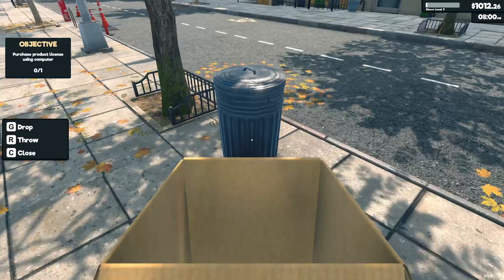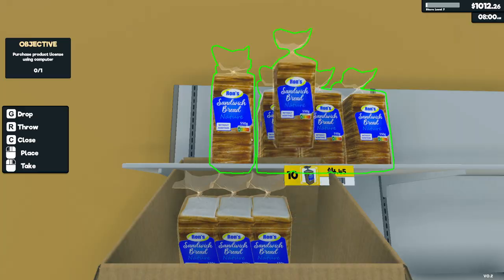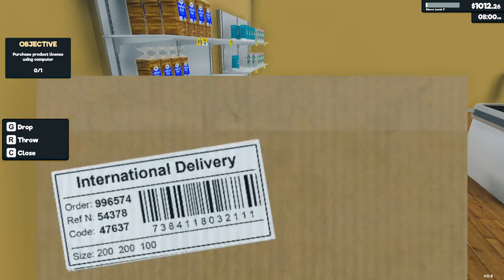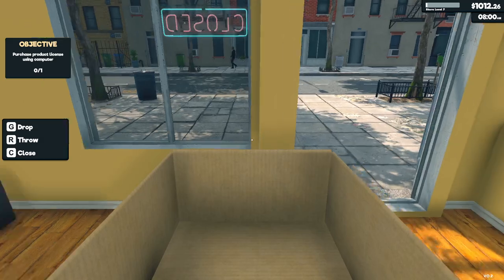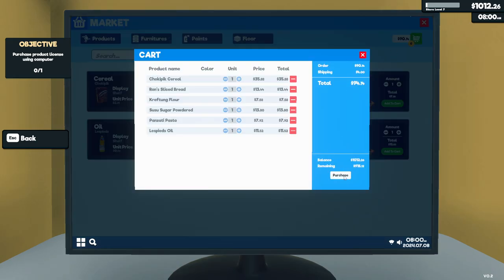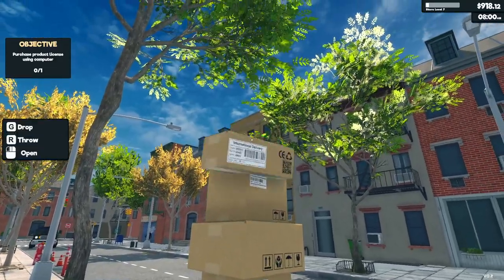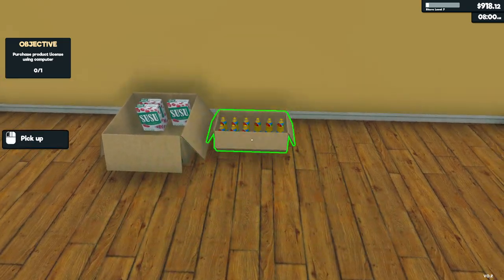I'm not sure if the store level dictates how much customers buy or how many customers visit the store. It looks like we should buy two boxes of each, yeah? Also, so we have extra. Let's do it. We got the monies. I love how they just stack them like this. It's awesome, dude.